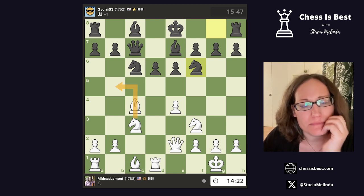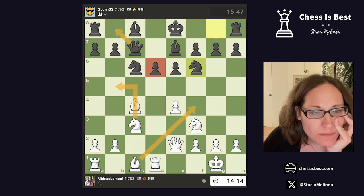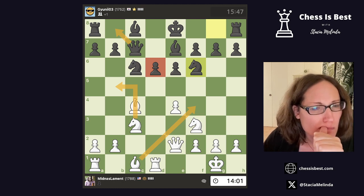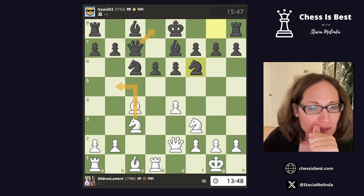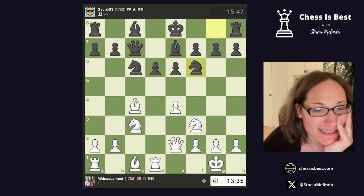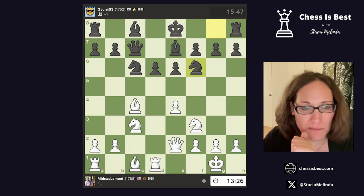If I go knight b5, there's queen b8, bishop f4 — that actually looks annoying. If knight b5, queen d8, then e5 for sure. I think knight b5 might be good. If it's not good then it's bad — deep logic there. Knight b5 is not a move I play unless it makes sense, and I think it does.